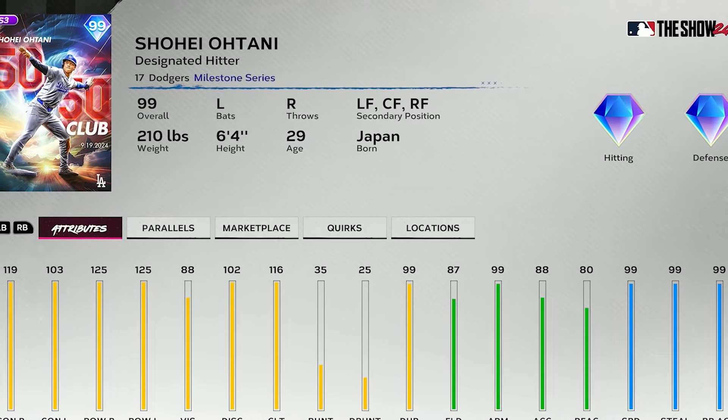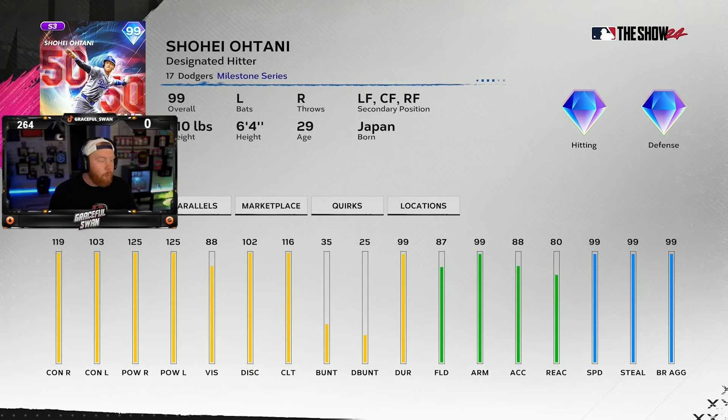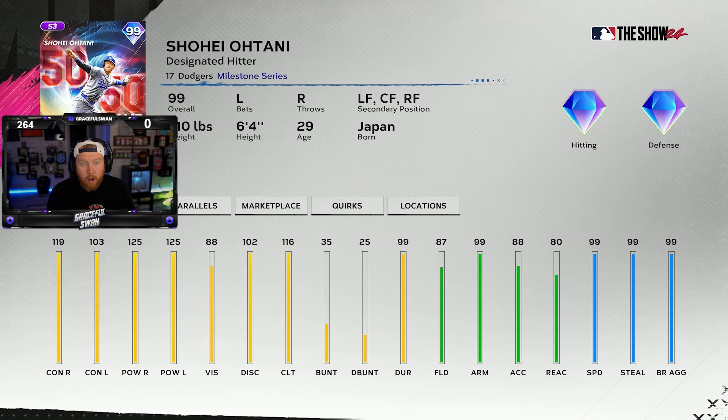Looking at the card itself, though, he does not pitch. He is a hitter-only designated hitter primary with all three outfield position capability. 119 power, 103 contact, maxed out power across the board. Got 88 vision, which is meh. 116 clutch is really good. He can also field really well, got a cannon of an arm, and maxed out in speed, stealing, base running, aggressiveness — everything you need to steal some bases.